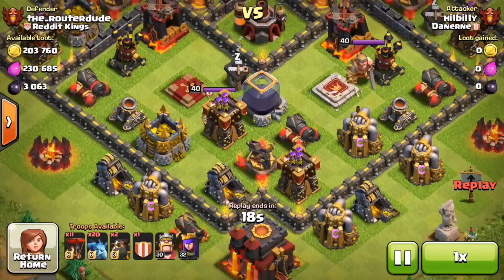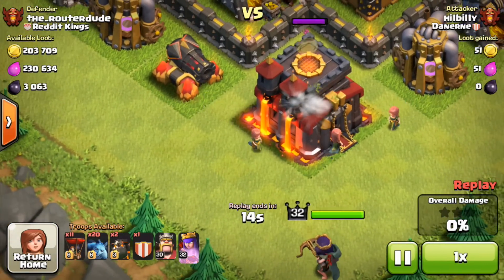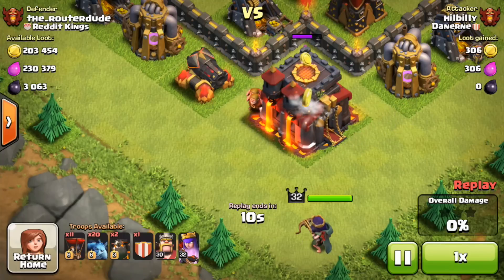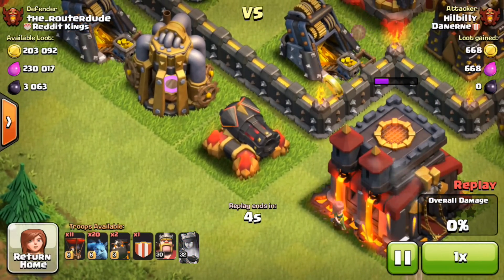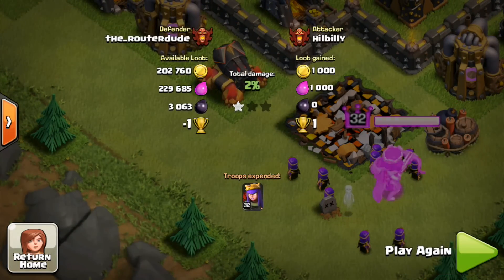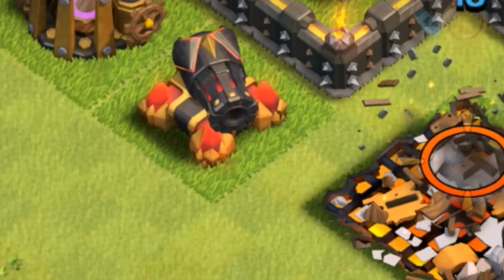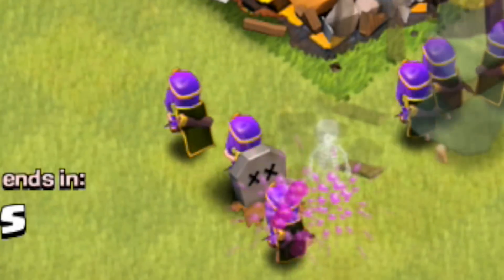Let's kick it off with the brand new level 13 cannon — a replay by the router dude where he put his cannon on the outside of his base by the town hall. Hillbilly's queen stayed within her borders, used her special ability, and the cannon got one shot off. Looking at it in slow motion as it shoots, the fireball looks pretty epic — overall a pretty sick design for a level 13 cannon.